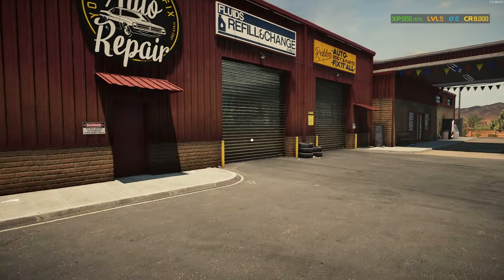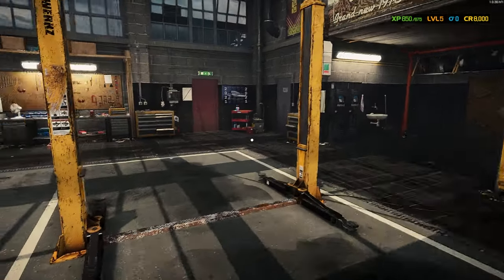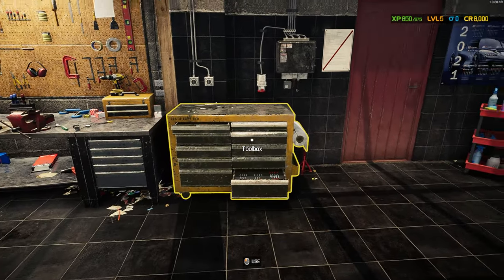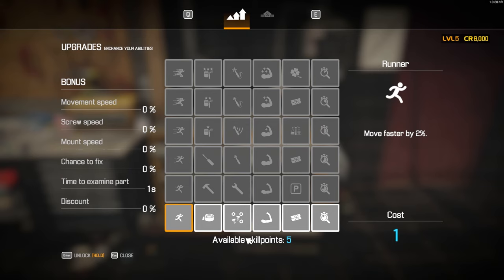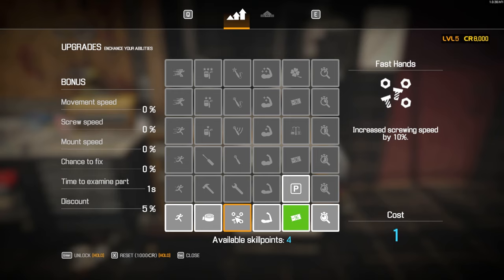That extra cash will give you a nice little boost to start off the game. Once you level up you do get skill points, and we want to head over to the toolbox. As you can see, we have five available skill points. I recommend spending on the one in column five first — this gives you a five percent discount on parts you buy. Then head to column three for fast hands, which increases screwing speed by 10 percent.